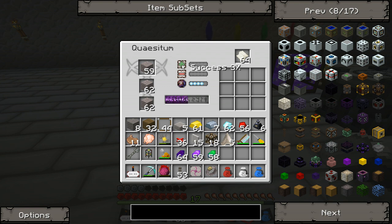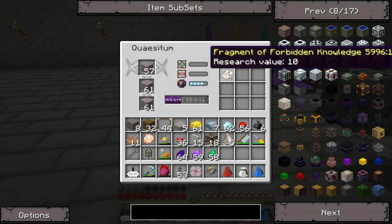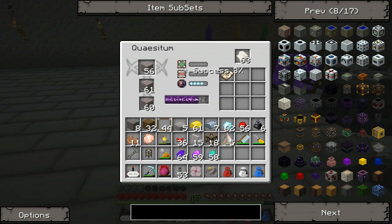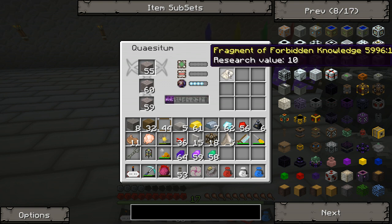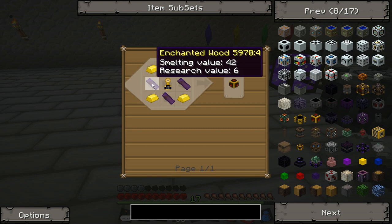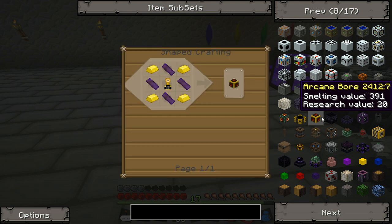So this is not a very efficient way of researching. But if you really care about your diamonds and can't really lose them, you can use this way if you have a lot of extra blocks and just continue research. We got a fragment of forbidden knowledge, that's good. And we continue to research it, still at 3% success rate. So we have to research these more advanced items.